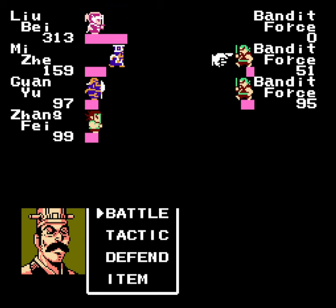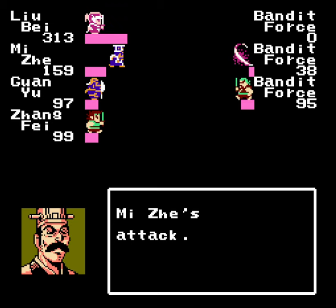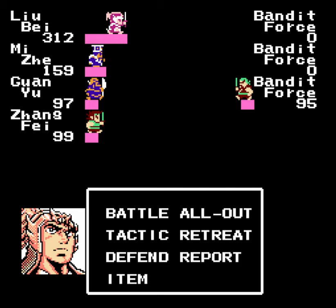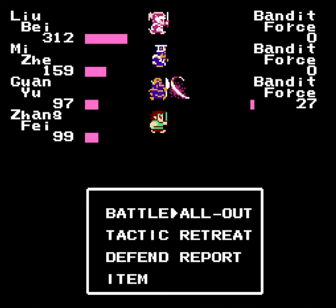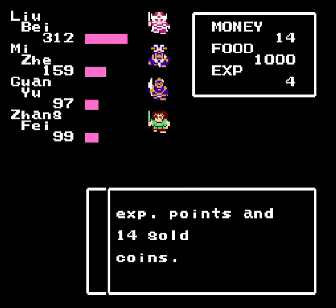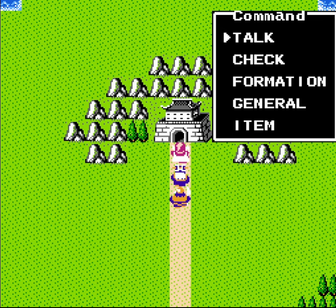Unfortunately, Guan Yu and Zhang Fei have exactly 100 soldiers, so if anyone even breathes on them, they lose a big chunk of their damage. I want to reduce all enemy generals to below 100 soldiers as soon as possible to reduce that multiplier to 4, cutting their damage by more than half. I just didn't want to use the All Out command earlier because it would spread out my damage randomly — I want to focus on each general one at a time.